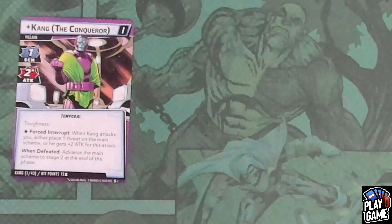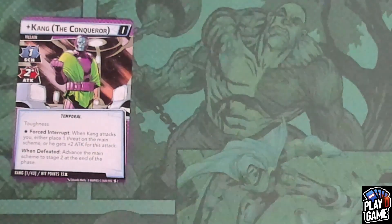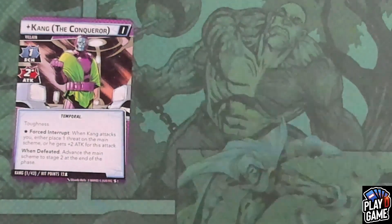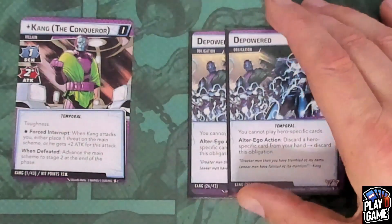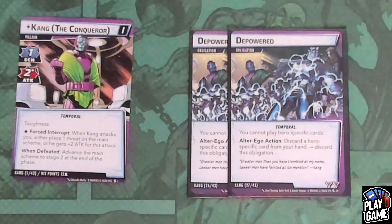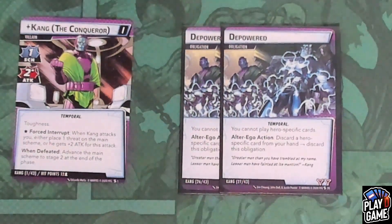One of the great things about Kang is he comes at you with multiple different attacks and encounter cards. One of the most unique ways Kang comes at you is with obligations — remember, we took out our obligations before we started the game. Because Kang is going to bombard your play area with obligations. The first one is called Depowered. All these obligations have the same Temporal keyword and are all alter-ego actions. Depowered says you cannot play hero-specific cards. As an alter-ego action, you'll have to discard a hero-specific card from your hand to discard this card.